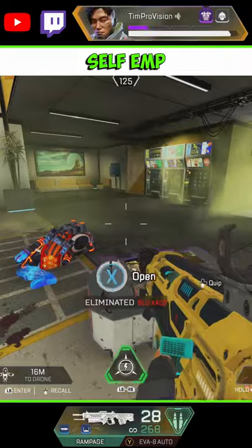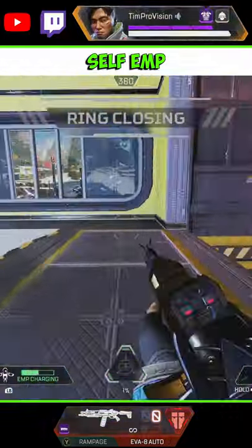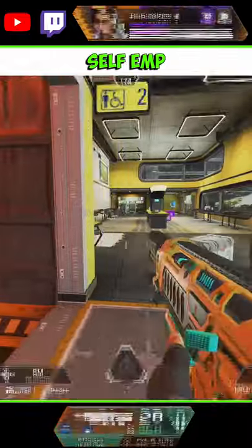Next up is the previously mentioned self-EMPing. This is a great tactic to use in desperate situations where you want to get some extra damage on enemy teams that are pushing you.